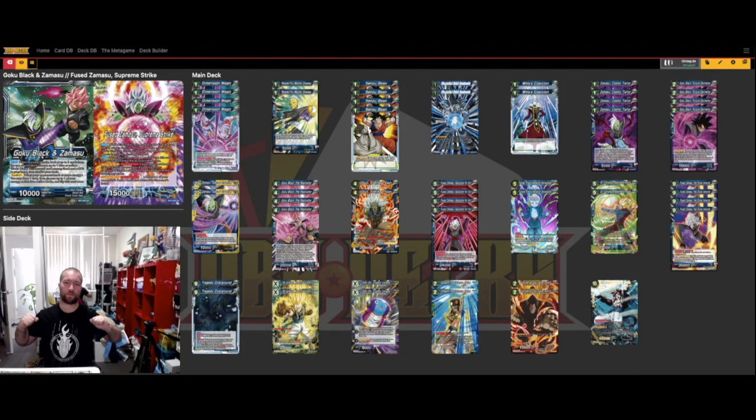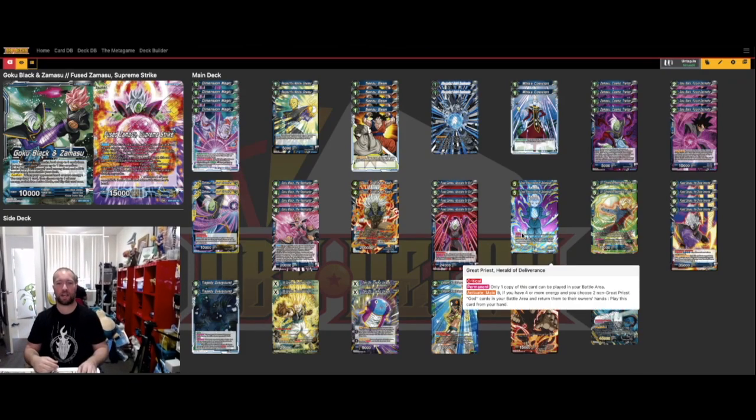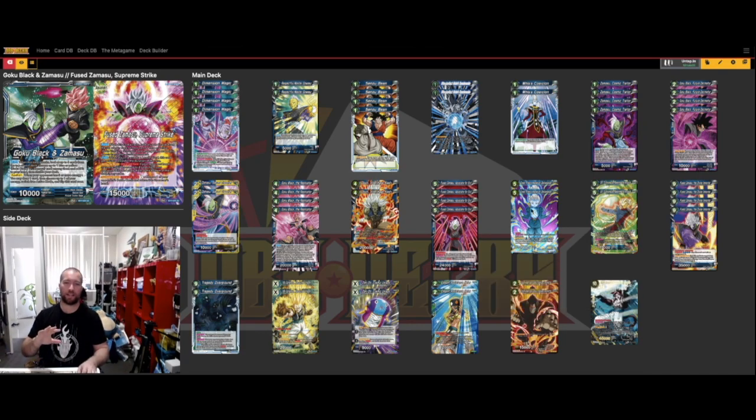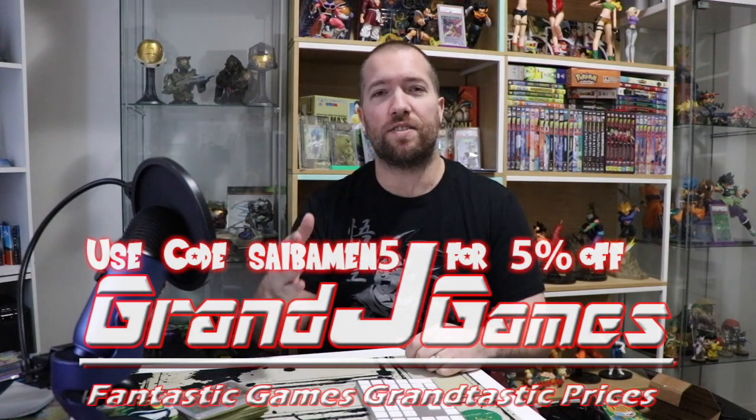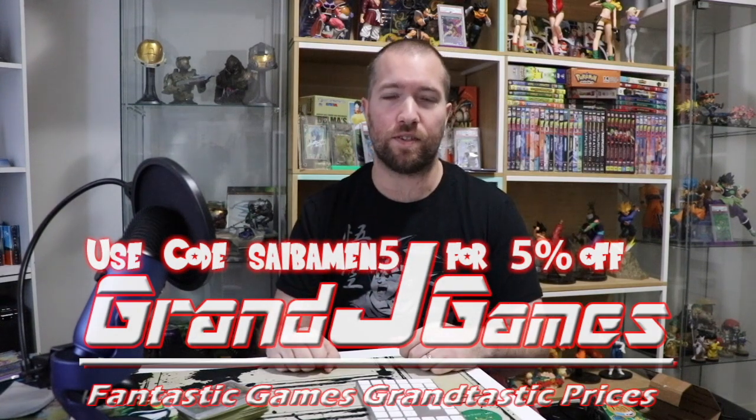That's about it! Let me know in the comments if you have any questions. The deck is still in testing — I've refined a lot and won some tournaments, but cards like Great Priest and the Zeno unison are still uncertain. Zeno is very niche — mostly just to force getting SS4 Gogeta out, but most of the time you have the ramp with your Goku Black and Zamasu to get into the big guy anyway. Thanks for watching — remember to like and subscribe. Shoutout to Grand J Games; use code saibamen5 at grandjgames.com for five percent off all singles.